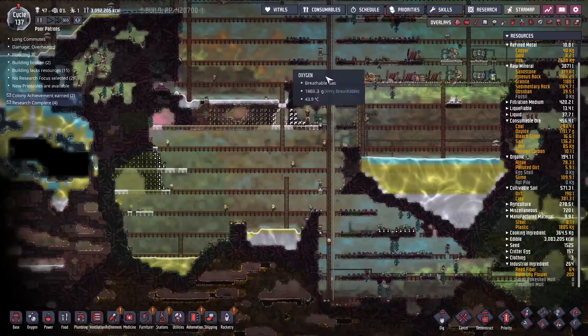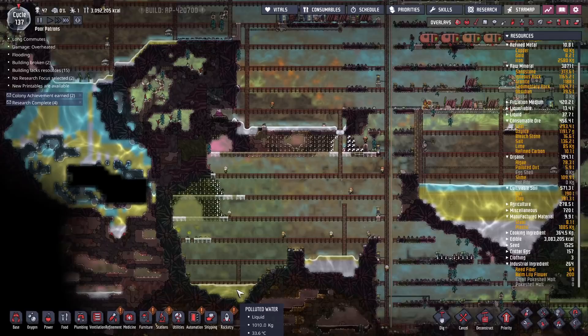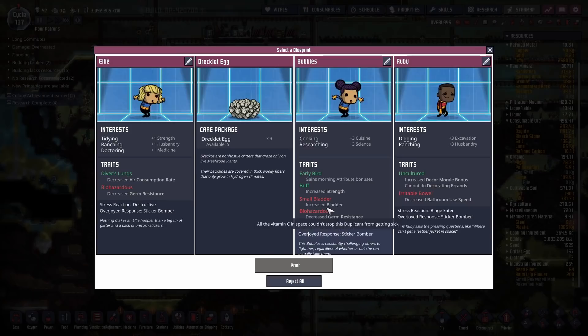To get into the oil biome — that's a good start. We've almost demolished most of that. I think I'll just let that oil flow down in there; we can sort that out later. It's time for another duplicate — all of them are pretty decent choices with pretty minor negatives. This one has Diver's Lungs and considering how many dupes we're going for, please welcome Baz Polton, duplicate slash patron number 48.